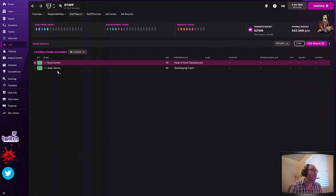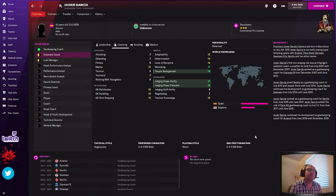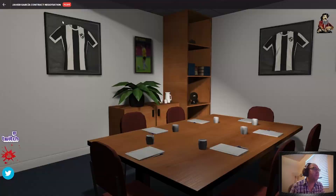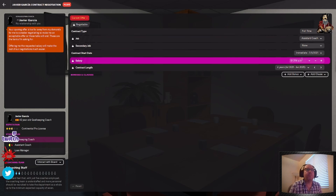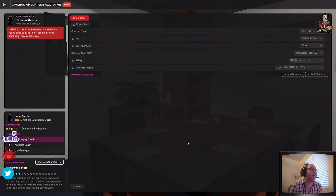We're going to move that from goalkeeping coach to assistant coach and see if he's interested. He only wants 162K — but when we offer assistant coach he wants 1.3 million. We could have gotten a guy for 500K, but because I am a cheap bastard I'm going to have to pay more. I went to 1.17 and he says no. So I pissed off two people. I'm showing you mistakes because we're all going to make these mistakes. You can offer them what they want — you don't have to negotiate.